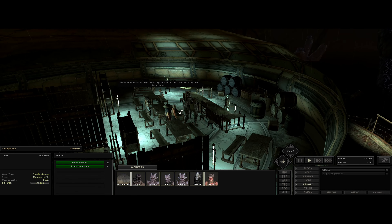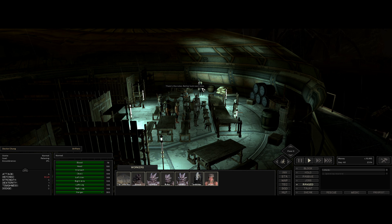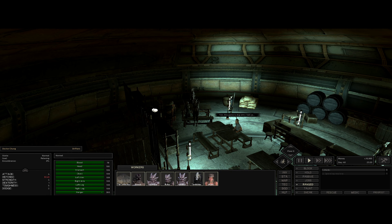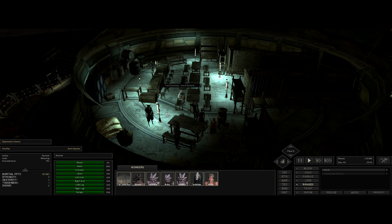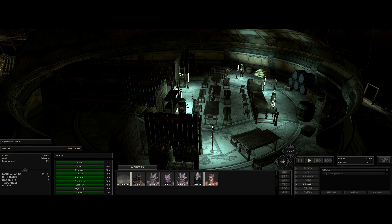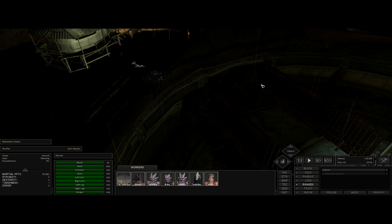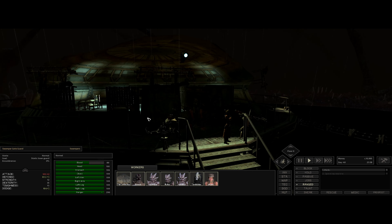In here we have Dr. Chung of the Drifters. Let's talk to him. He's not interested in talking. Who's this here? A pacifier for the anti-slavers. This is a disappointment, I have to say. No one around here either. Out here — this doesn't look like anyone we can speak to either. Swamper Gateguard — looks good but not interested in chat.